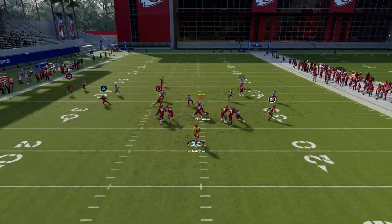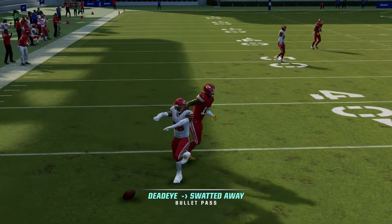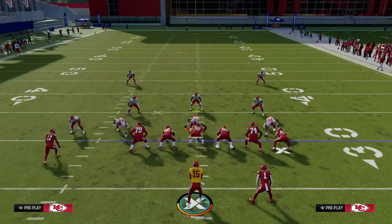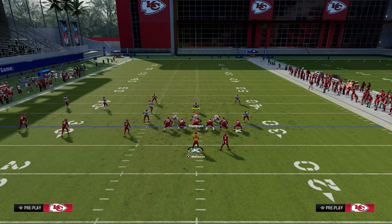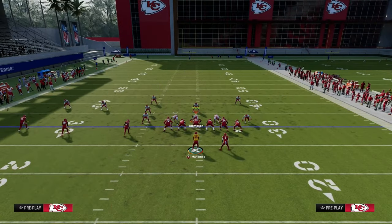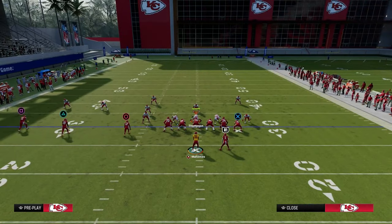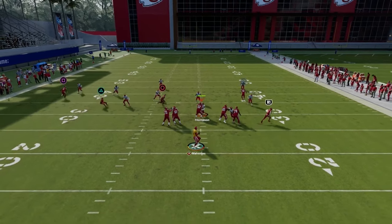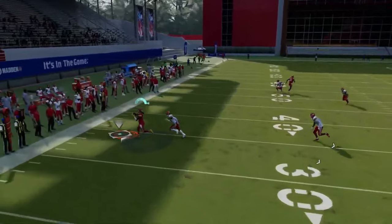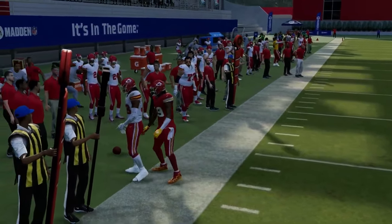When whip routes are not pressed, they typically do a pretty good job of beating man coverage to the sideline. With the whip route, you want to freeform it toward the sideline a little more than a standard pass lead. If you freeform it down and outside, he'll catch it in stride and you'll be able to get a simple five-yard gain.